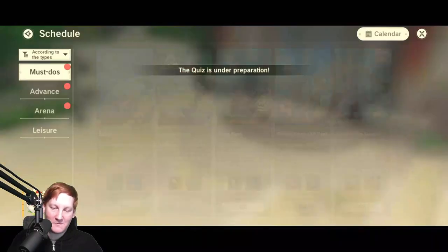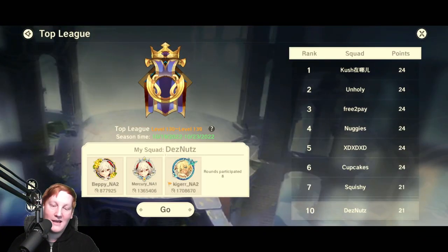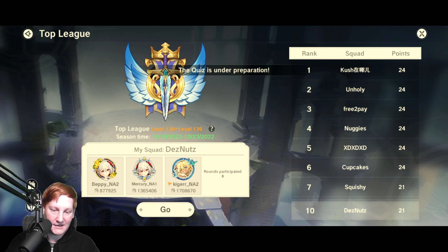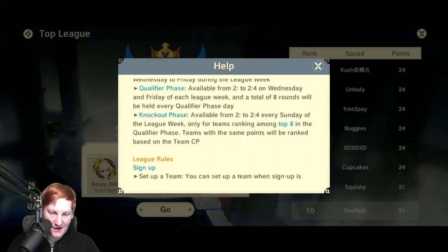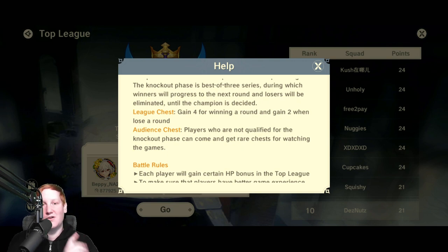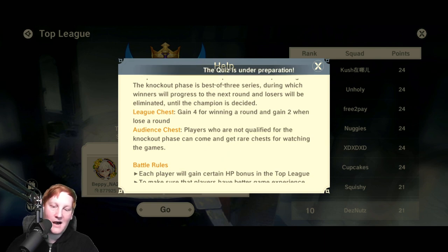Another thing the game does not really tell you at all, unless you really go looking for it, is Top League. In Top League, Wednesday and Friday is a round robin — you fight pretty much anybody and get chests for wins or losses. Then on Sunday, the Top 8 do a knockout style. If you're not in the Top 8, players who are not qualified for the knockout phase can come and get rare chests for watching the games. You will get a chest for watching each of the knockout phases — it is to get you engaged and see what other top players are doing.